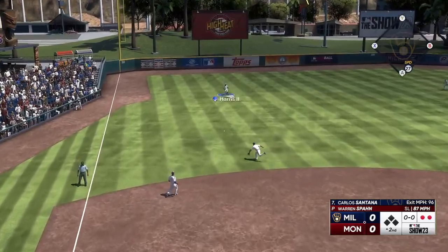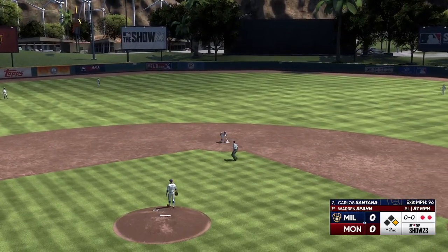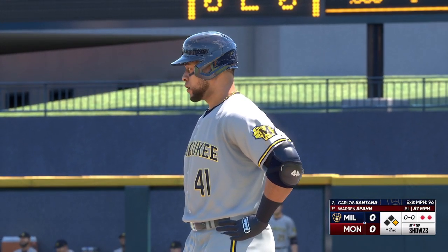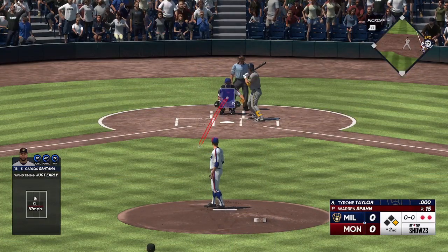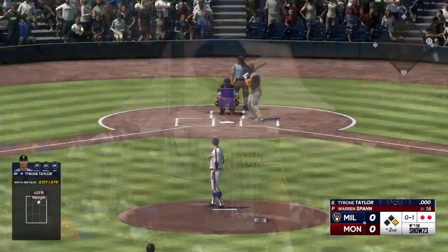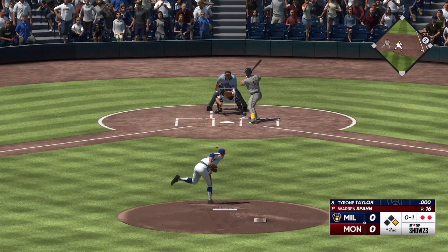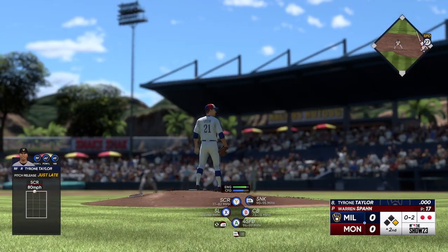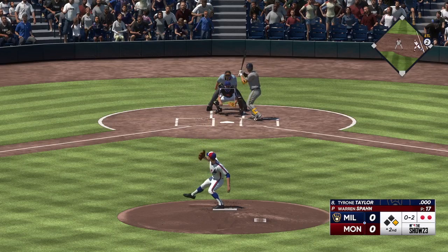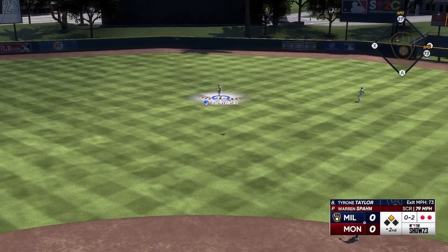Hard ground ball — base hit now. Well, clearly he was ready to hit right there. We've all seen the defensive shift make a big difference in defending against pull hitters, but it's not foolproof. He pulled it as expected, but he found a hole that time. And a pitch — that's in for a strike. Perhaps not quite ready to hit, first two pitches by him for a couple of strikes. Now back is against the wall, it's going to have to figure something out and figure it out quickly.